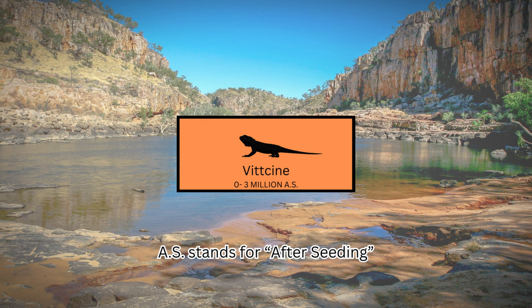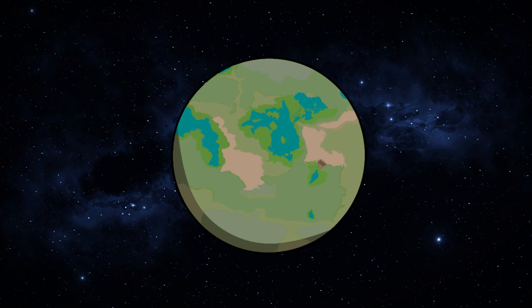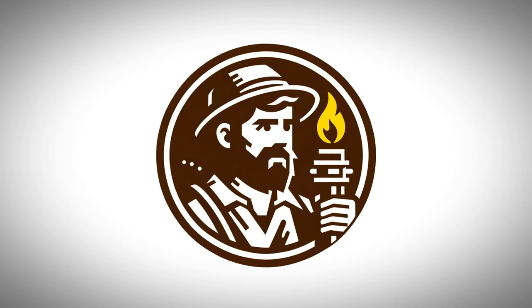In the last episode, we left off at the end of the Viticene, the short but very important period of time that will have a lasting effect on the future generations on the world of Little Beards. Before we zoom back into the planet's surface, I'd like to talk about the planet itself just a little more. I'm not going to cover every detail and metric of the planet, but we'll go over a few.